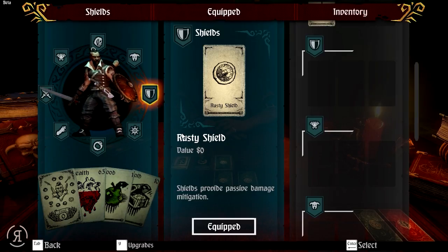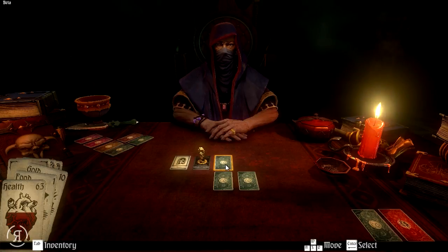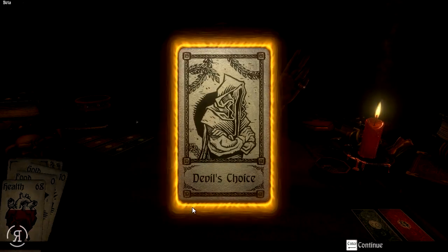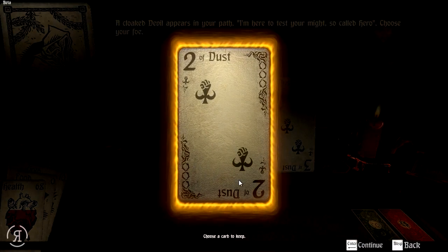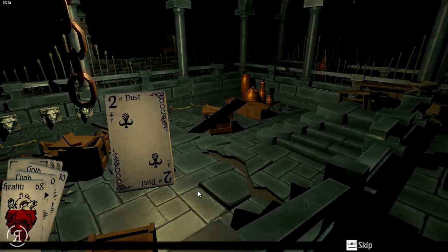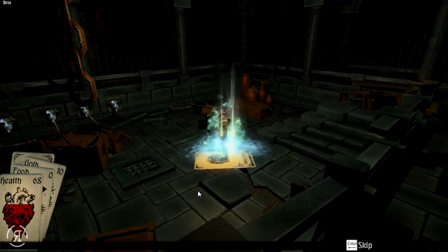I'm thinking maybe it would be a good idea to head backwards. If you're playing this game a little bit more strategically, you would probably want to head back and forth a bit, because we are going to be out of food very, very soon and that will end in us starving to death. Devil's Choice — a cloaked devil appears in your path: "I'm here to test your might." We're going to be entering an alternate area with a lot of traps within it as well.